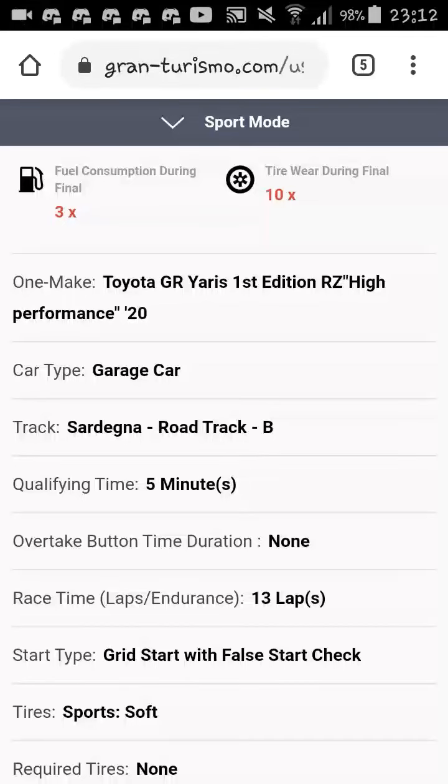Hey guys, welcome back to another video. Today I'm going to be previewing the schedule for Nation's Cup, set to be held this Saturday night. Coming out at round one, we head to Sardegna at the edge of Italy, on the B road track, in the newly added car to the game — the Toyota Yaris. The tires are sport soft and it's only one compound provided. The lap race isn't very long, maybe up to 20 to 25 minutes.